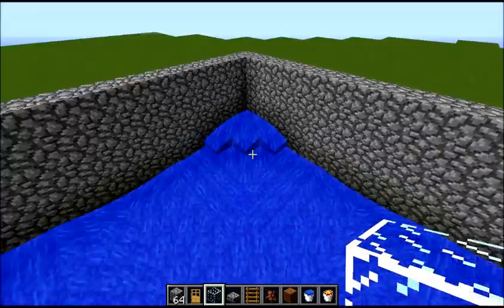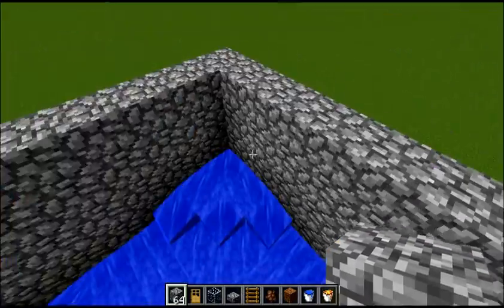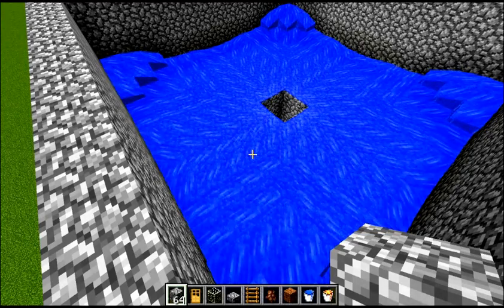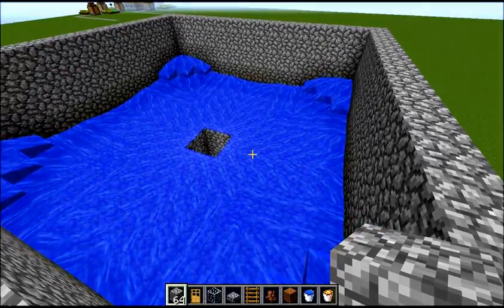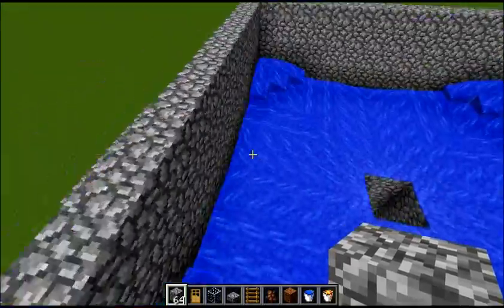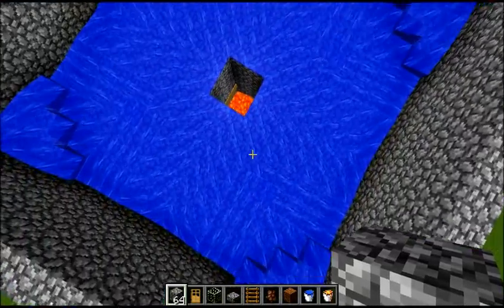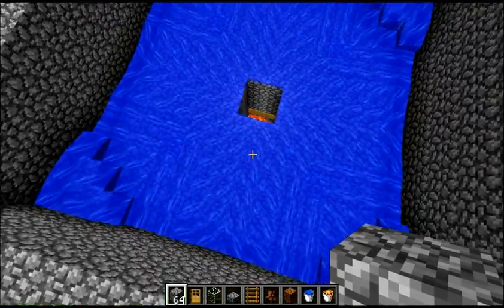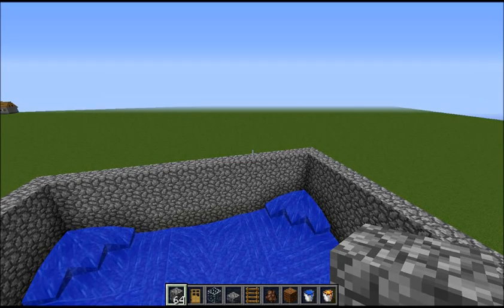And so there you have it — golem farm. Now if you wanted to put a glass dome on here, I think you have to have it at least 6 blocks up or something like that, just for the sake of the golems spawning at night. I can't remember the exact height, but I'm pretty sure it's 6 — it's either 4 or 6. I don't mind not having a dome. The only time I would put a dome on one is if I'm going to start stacking them up, because you can do that — you can put one here and then build and put one up on top, and I think they have to be about 60 blocks apart in height.